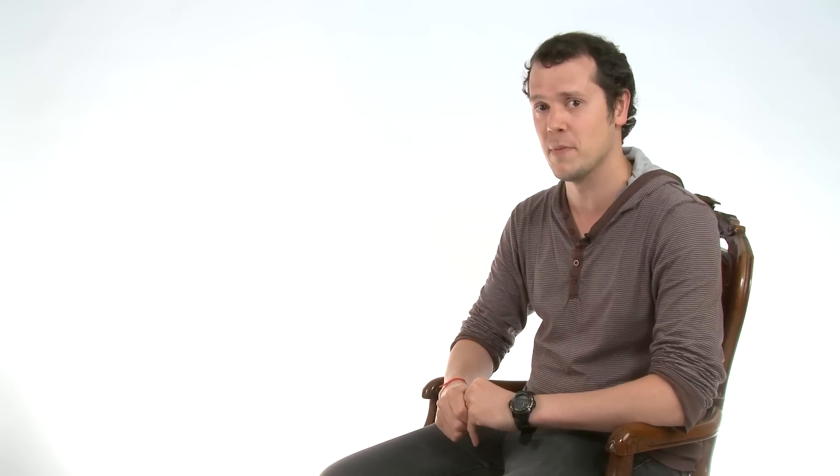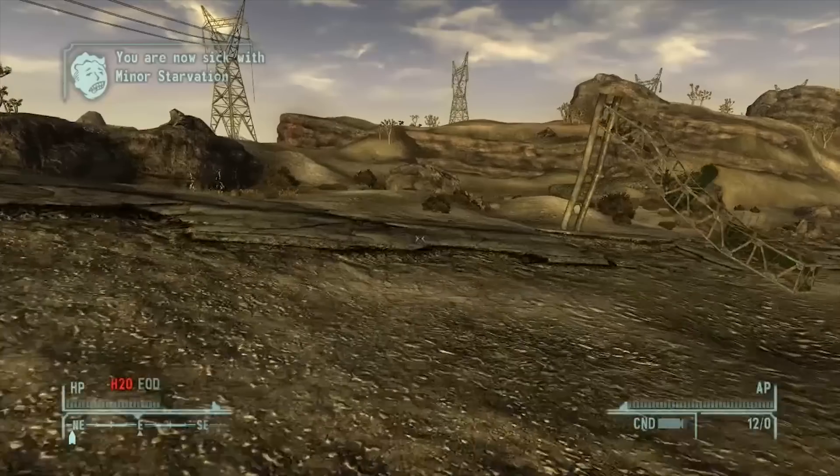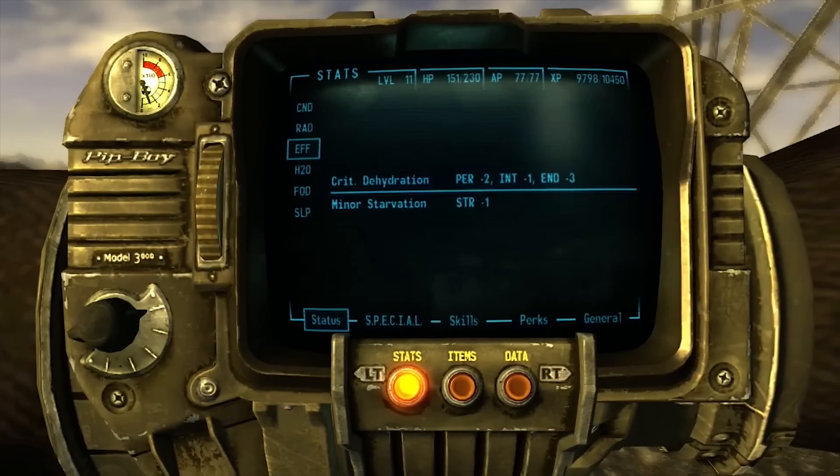Because all the wasteland survival you've been doing up until this point was survival light for stupid babies, Fallout New Vegas introduced hardcore mode. In hardcore mode, Stimpaks and Radaway work slowly over time, you'll need to eat and drink regularly to stay alive, and you'll need to sleep regularly or start suffering from sleep deprivation, fall over and die. Also your ammunition now has a weight and your beloved companions can permanently die. Sounds fun, right?